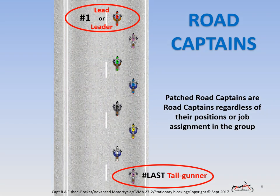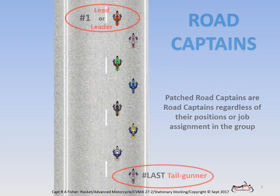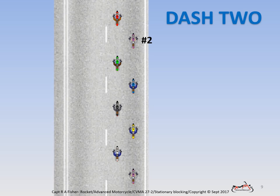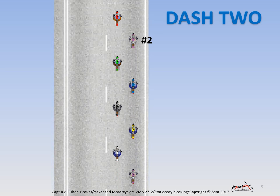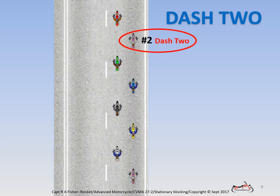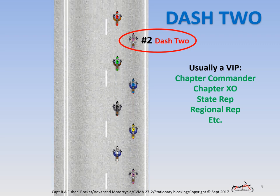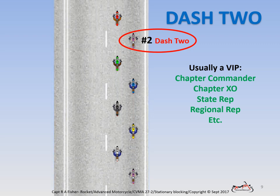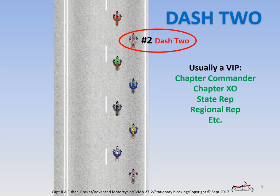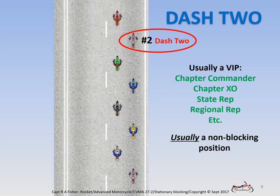Let's go back and look at rider number two. At 27-2, the number two rider position is normally designated as a special purpose position called dash two. At our chapter, this position is normally reserved for the chapter commander, chapter executive officer, state rep, regional rep, etc. Unless otherwise briefed, dash two is normally a non-blocking position.